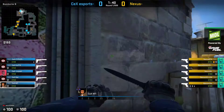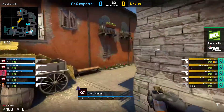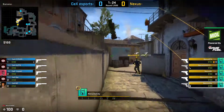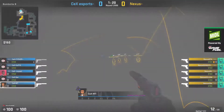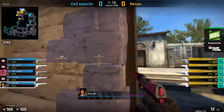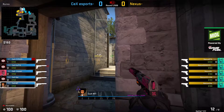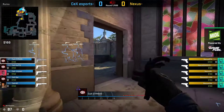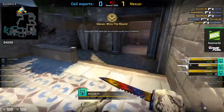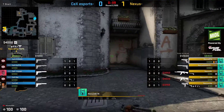CX start out on the CT side, while Nexus will be on the T side attacking. They've got quite a lot of utility for the first round — a couple of smokes, flashbangs, a molotov. Nexus push in towards the B site. MT backs away solo towards B, playing for that five-on-five retake. The bomb does get planted, but Nexus destroy everyone trying to push forward and pick up the pistol round.